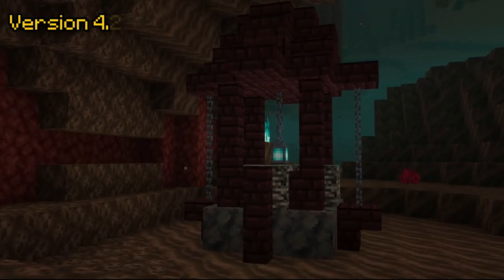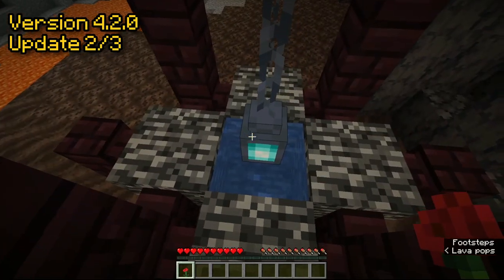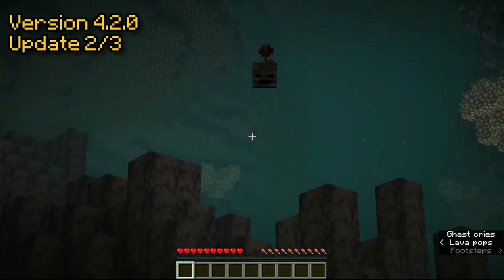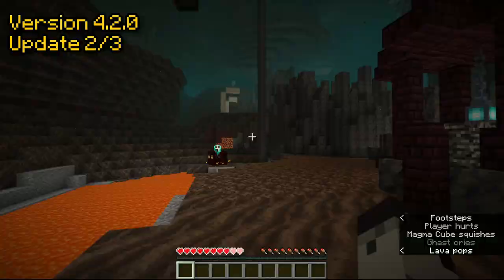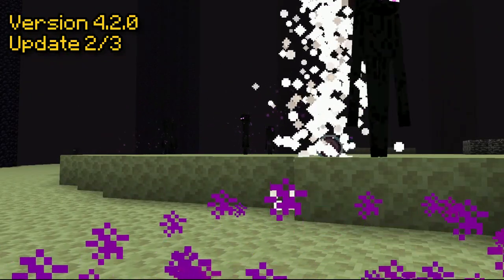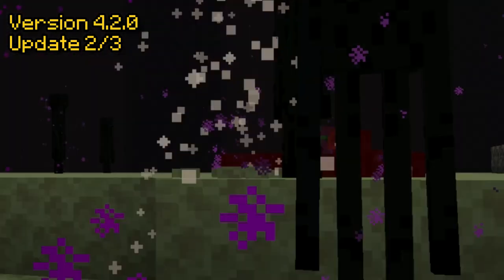Moving on to version 4.2.0, we have changes to the Soul Well. When you throw a poppy into the Soul Well, a new mob — the Skull Sprite — emerges. Kill it to receive a Wither Rose and a Wither Skeleton Skull. During the Elder Dragon boss fight, enderic geysers spawn and launch you into the air during Dragon fights, while the end crystals are still present.